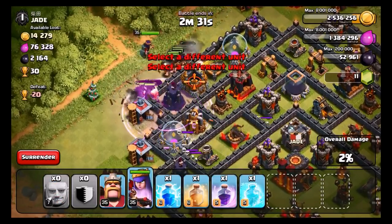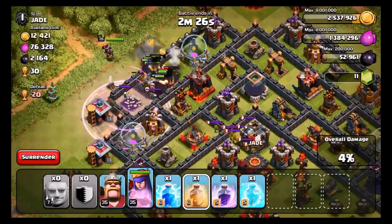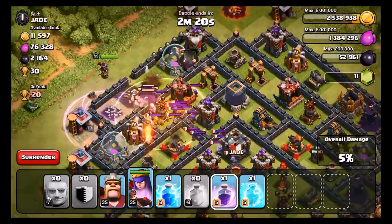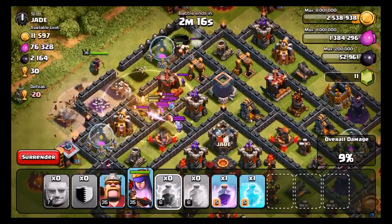I'm gonna put my heroes down behind because we're gonna need those. Here comes all the splash defenses. I'm gonna heal them up in a little bit once they get out. Alright, heal spell — oh my gosh, that was a terrible heal spell. Okay, we got some in there. Here comes the wizards — we should be able to kill them with this.